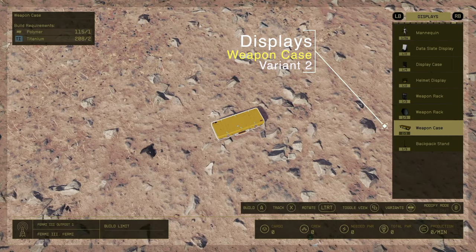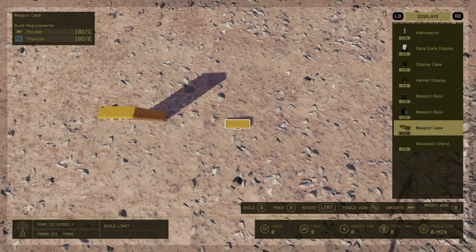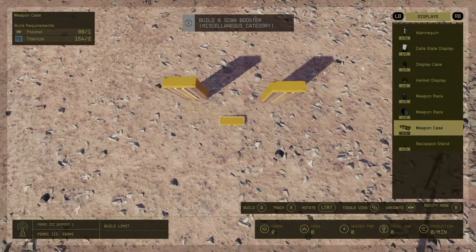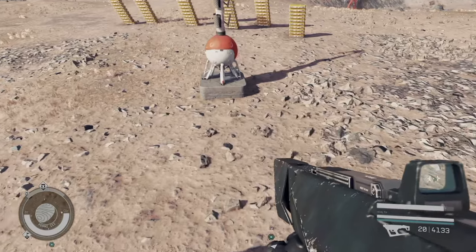Go all the way down to the weapon case and go to the second version of the weapon case. Just stack these to the ceiling. In order to make these weapon cases you're going to need titanium and polymer. I like to stack these about 10 to 15 per stack.